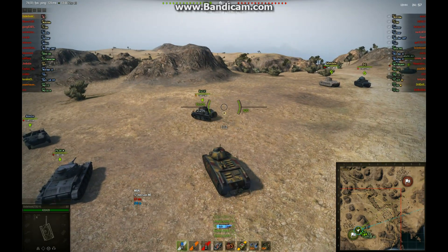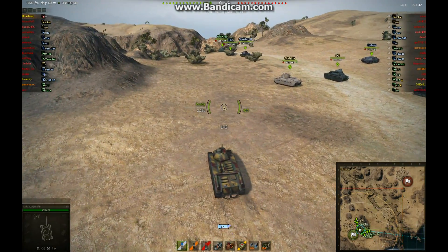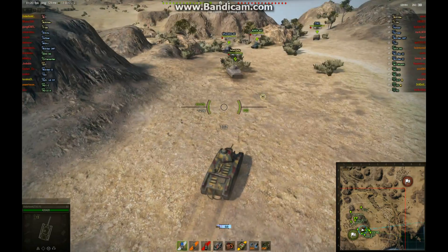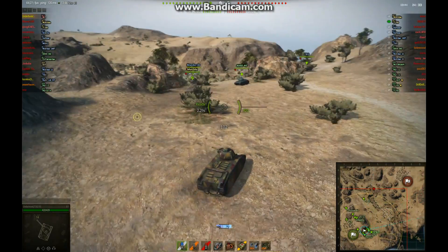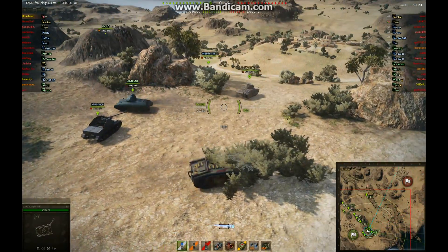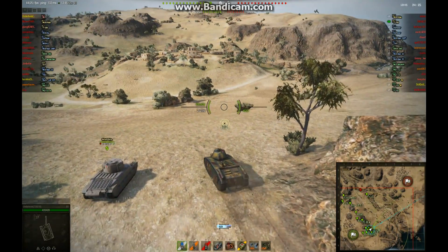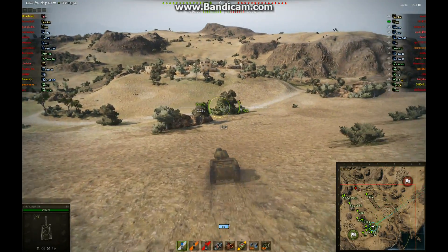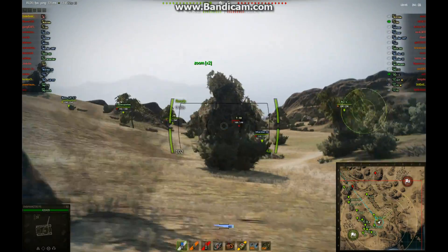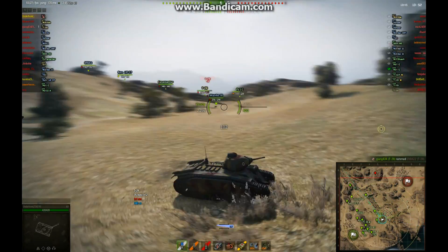The map is El Haluf, and we are top tier. I'm in the Tier IV B1, supposedly a heavy tank. The enemy has a Matilda which I'll have to avoid at all costs — it will rip me to pieces and I won't be able to penetrate it. Looking at my speed here, I don't think I have the engine upgraded yet — still the stock engine. I decide to pretend I'm a medium tank, head down the hill to spot the enemy, because in these lower-tier games somebody has to go down there or you lose.